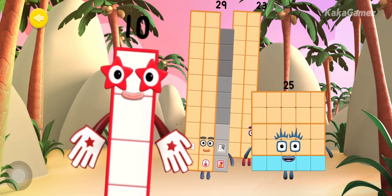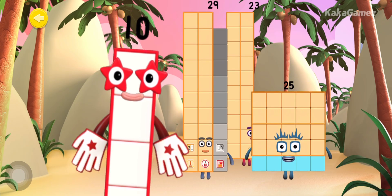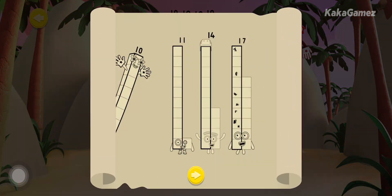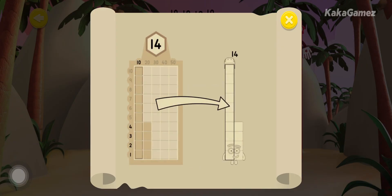Make the number blocks break apart into 10s and 1s by shouting SPLIT! Can you help number block 10 train the number blocks so they know how many 10s and 1s they're made of? Drag the correct 10s and 1s onto the grid to put the number block back together again. Rebuild the number blocks correctly to earn some pirate treasure!